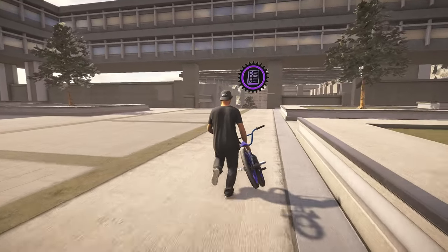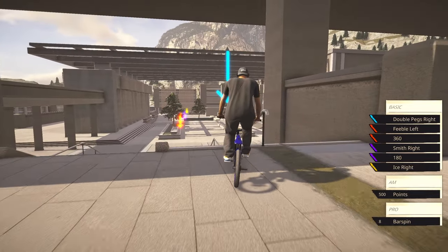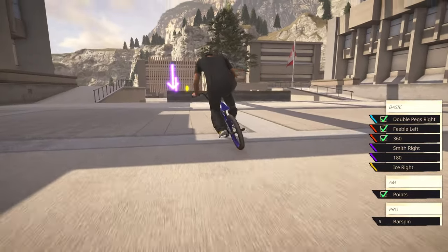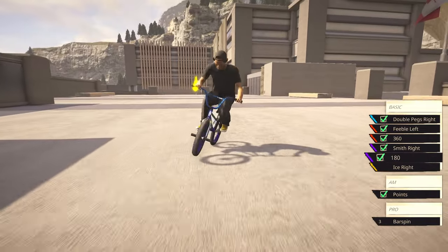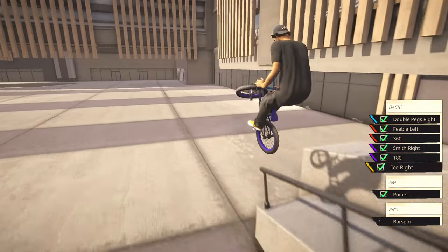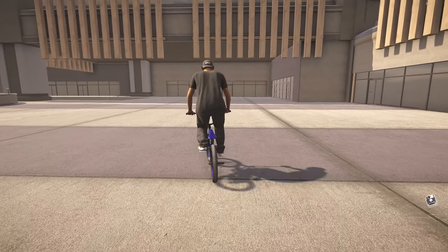Let's do this guy, and then maybe we'll go further down into the map and try a different mission. Okay we gotta hit eight bar spins - I mean this one's gonna be pretty easy, this one's not really speed dependent. I need to throw three bar spins in here. Double bar ice - I don't think I have enough time for that. We threw two bar spins out of it. I'm counting that one! Let's go to the next mission.